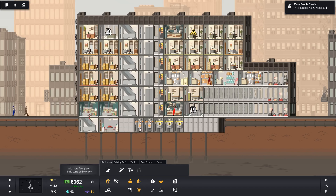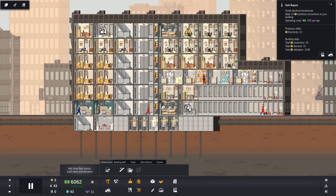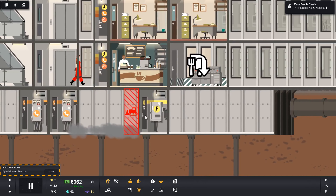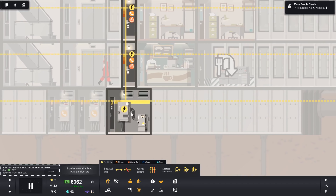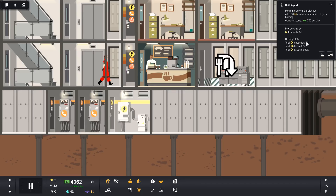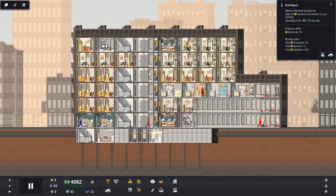Let's have a look - phone lines, yeah we've got six spare phone lines, but we're short of electricity. We've got the cash, let's do it. We're going to bulldoze this and put in new electricity. These services just go instantly in, so you don't have to worry about knocking stuff down. It costs two thousand but now we're going to be supplying 50 power, so we can get like another 20 tenants in without having to put more electricity in.